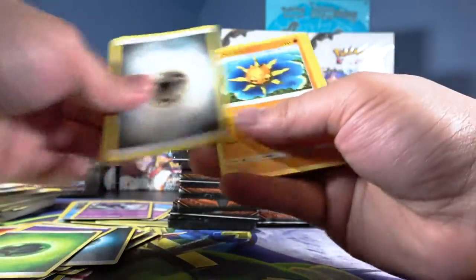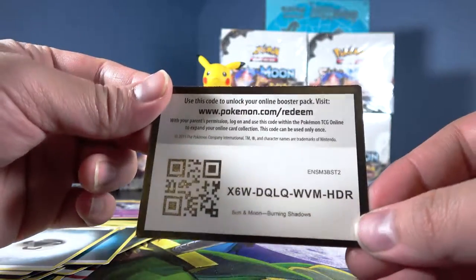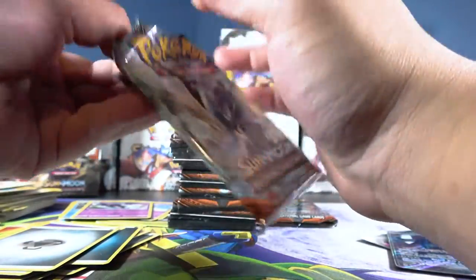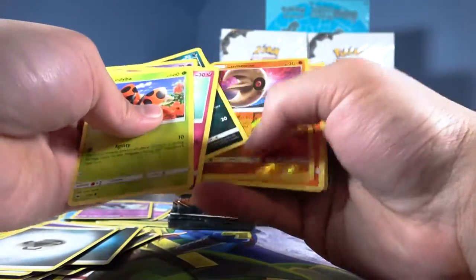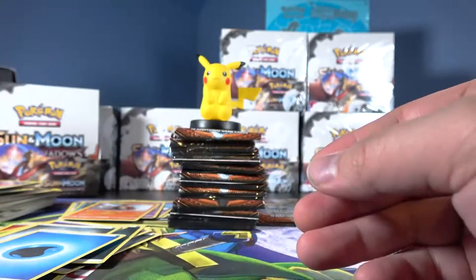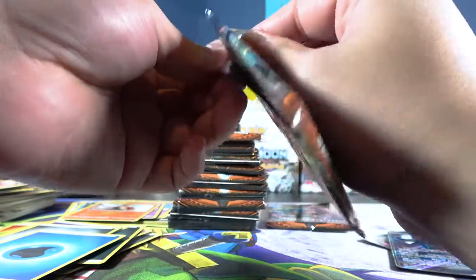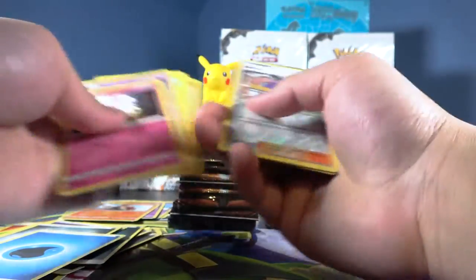Toxicroak — really don't want you. No Guzmas so far, if I've been paying attention. This box is so boring right now. Lunatone — skip. Turtonator. Last two packs on the right side. So far we've pulled four GX cards and one full art — which is a disappointment, oh well.